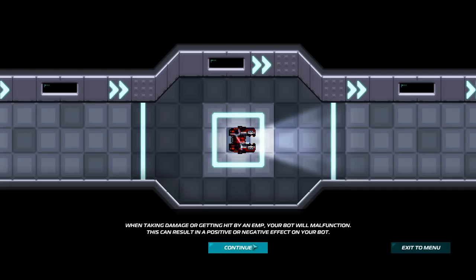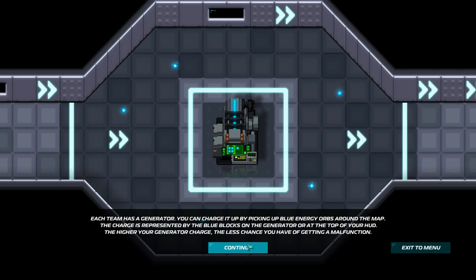When taking damage or getting hit by an EMP, your bot will malfunction, which can result in a positive or negative effect. Most likely negative, however some of the positives are amazing — such as your regular machine gun becoming a shotgun blast, or simply shooting five times faster than usual. It's kind of amazing.